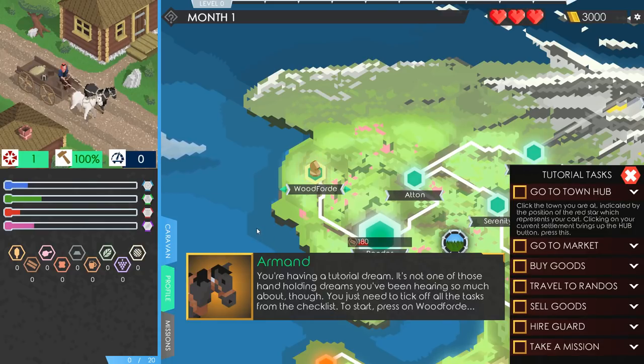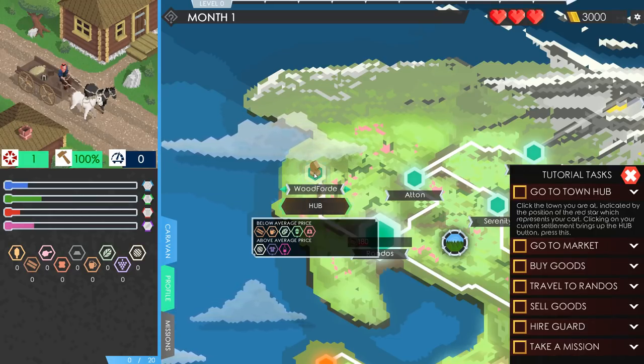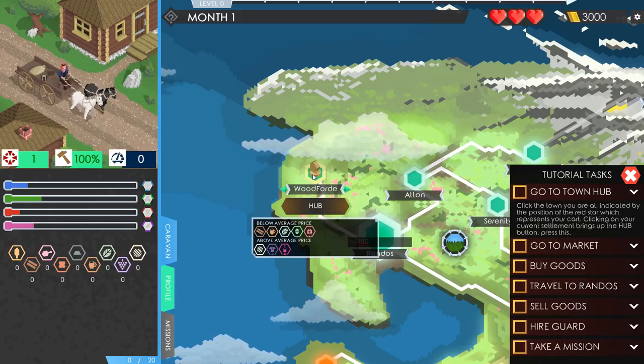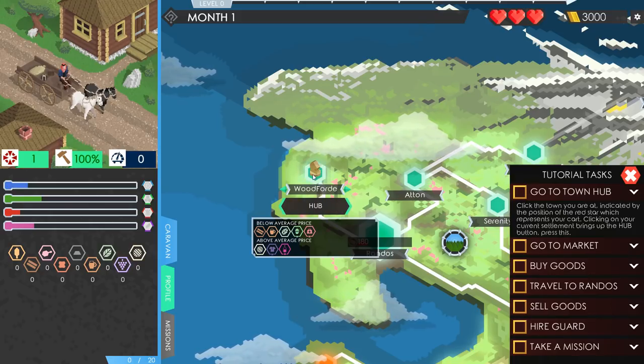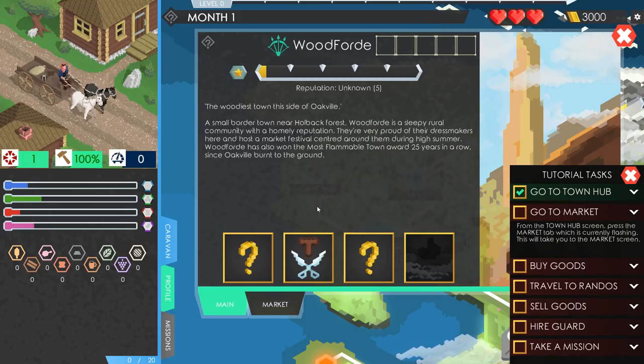Having a tutorial dream — it's not one of those hand-holding dreams you've been hearing so much about though. You just need to tick off all the tasks from the checklist. Press on Woodford. Woodford — there's a below average price breakdown there. Looks like maybe wood, booze, some leaves, some ice cream cups, and medical anvils. Above average price: some yarn, shirts, and wine presumably. Woodford — the woodiest town this side of Oakville, a small border town near Holback Forest. A sleepy rural community with a homely reputation — very proud of their dressmakers, and Woodford has won the most plumbable town award 25 years in a row since Oakville burnt to the ground. Congratulations, I guess.